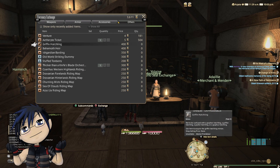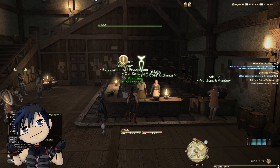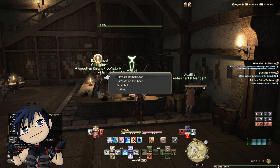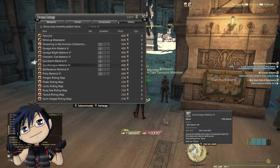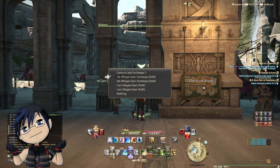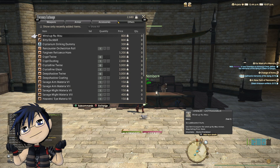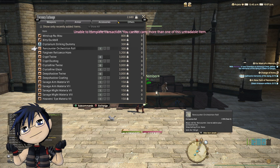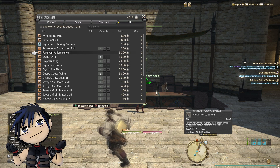Allied seals, centurio seals, and sacks of nuts can all be exchanged for items at their respective hunt boards. There are various items you can get such as ventures, housing items, unique minions, mounts, and riding maps which increase mount ground speed. You can also get upgrade items for your tome gear of the current expansion which can be difficult to obtain. There are also Aetheryte tickets which allow you to teleport for free — over time, gil saved from teleportation can be quite a large sum. And doing all 3 of the daily hunt bills in Shadowbringers can net you over 6 million experience points a day.